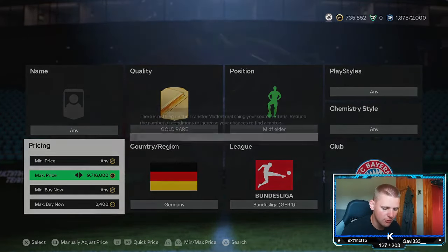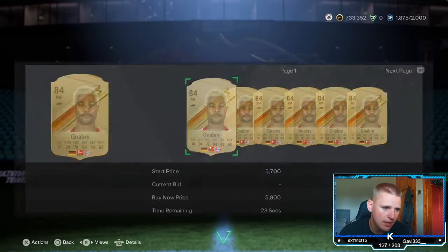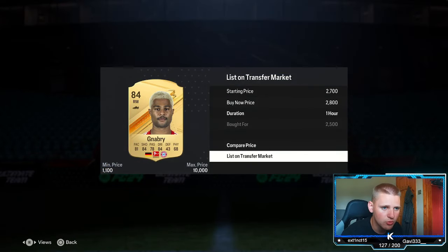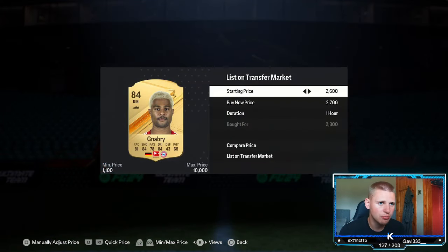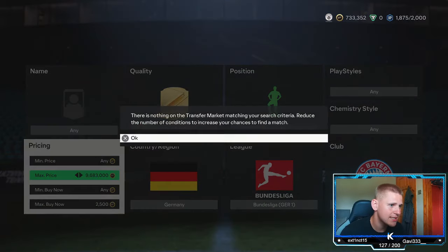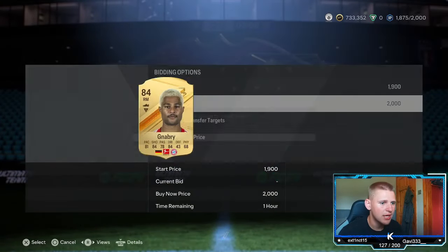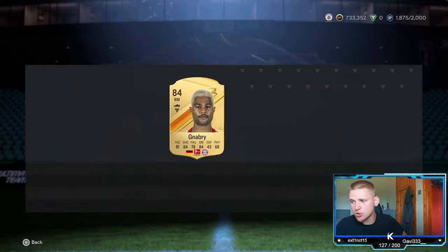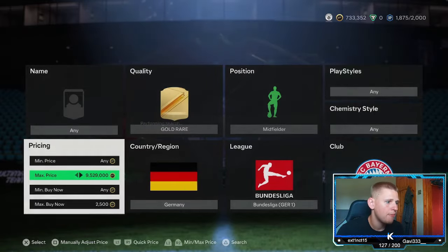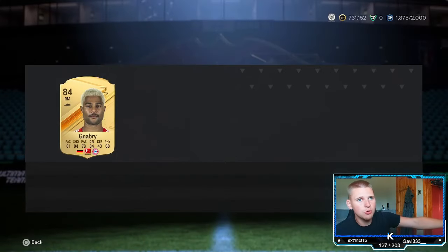Try and pick up anything that pops up. You can snap a little bit higher at 2.5k and a few more will come up. We picked up a Nabry a minute ago — chuck him for 2.8k. We picked that one up for 2.3k. There are basically three players in this filter: Nabry, Muller, and Sarnay. Sarnay is a bit more expensive. Even if you're sniping at 2.5k, generally eight or nine times out of ten they will come up cheaper.